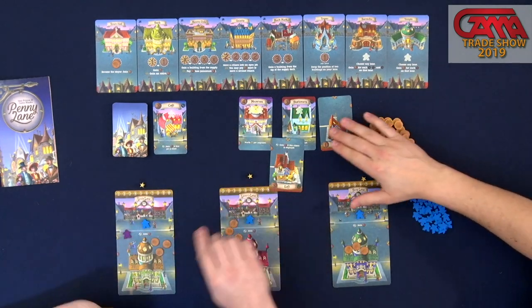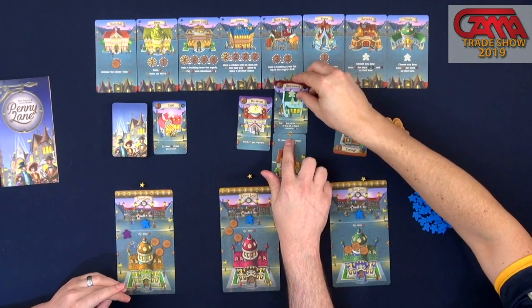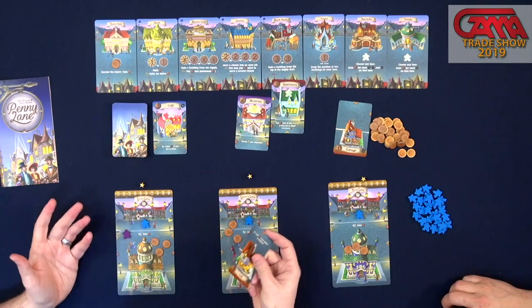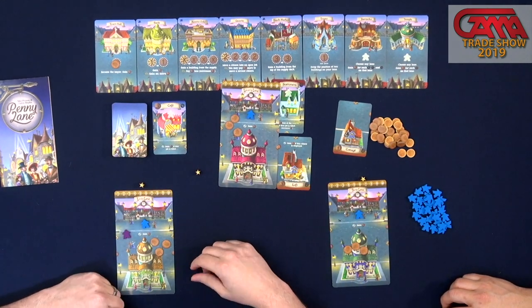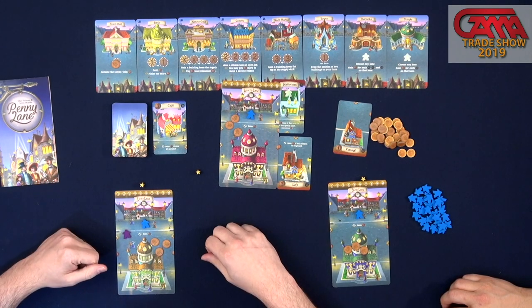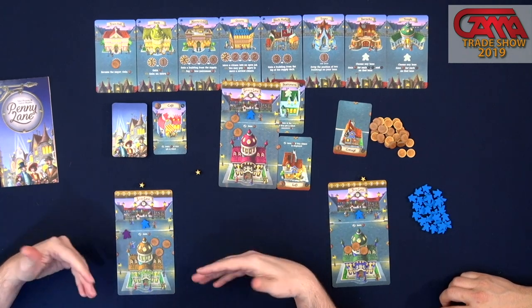You'll notice on the sides of the cards there are penny links and victory point links. As you place these out, you can complete those links by placing cards against your lane. During every upkeep when the round ends, completing a penny link gets you an additional penny, and completing the victory point link gives you an extra point towards the game. The various special abilities on these cards will give you other ways to get additional income or additional points.